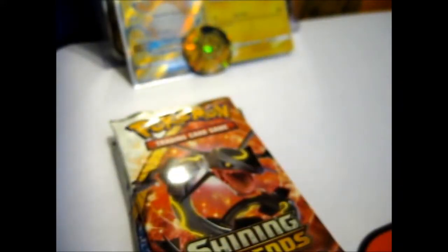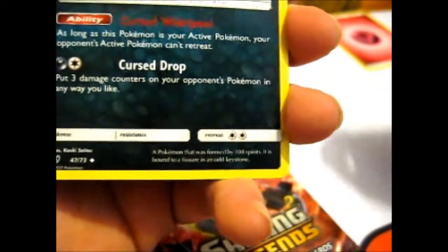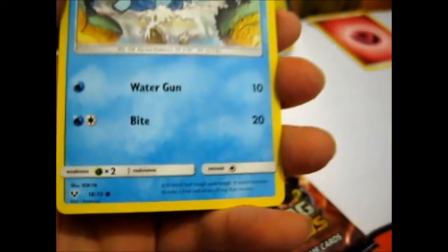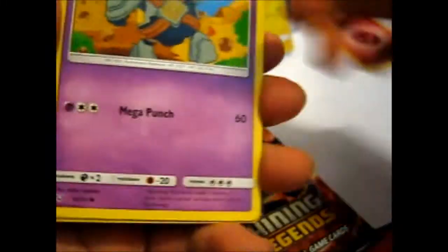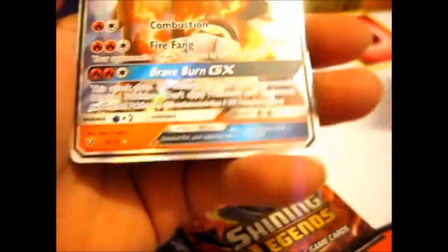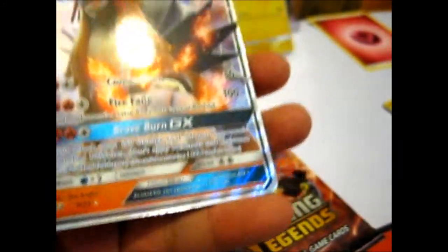First pack: Shining Genesect. Oh look, we get a Pikachu — slightly bent. For this pack we got a Fairy energy, Spiritomb, Electrode, Liepard, Pikachu, Bulbasaur, Golurk, Croconaw, Reverse Golurk — I might have that already. I'm looking for a Reverse Ivysaur — I know I don't have that anyway. And ooh — Entei GX! Awesome. Now I can't remember if I have this one. I know I've got the Full Art. Still — awesomeness.